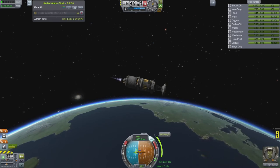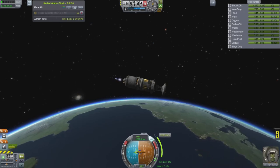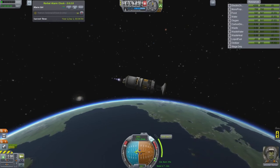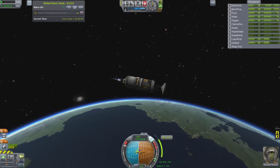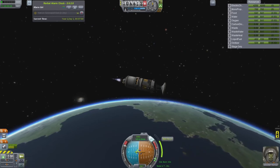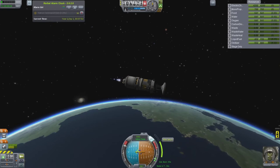So I'm going to try to avoid that in this one. I can probably get the station out closer to like 250 kilometers, and that way it'll be kind of out of the way of everything. I'm just going to put this into as circular an orbit as I can.